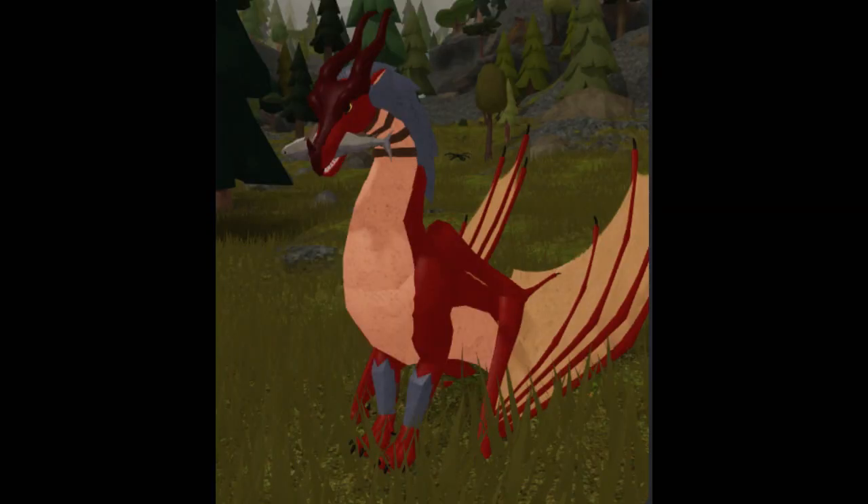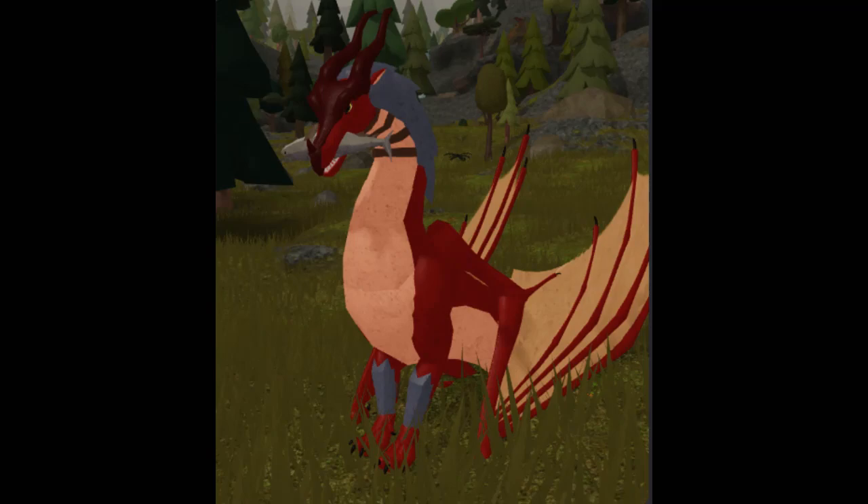Also notice another thing about the picture: the sky wing is wearing armor, but it's wearing all armor pieces except for the helmet. Maybe this is part of the new update too.